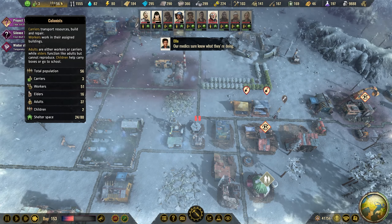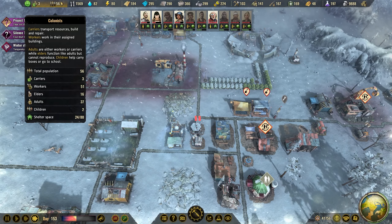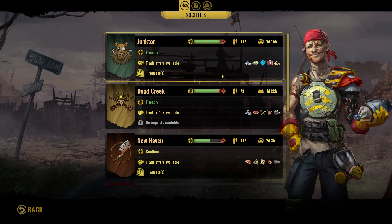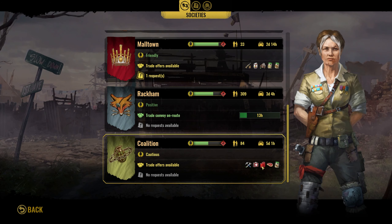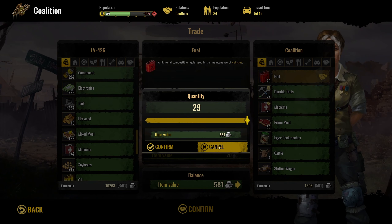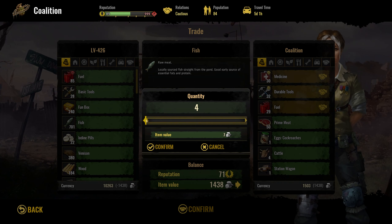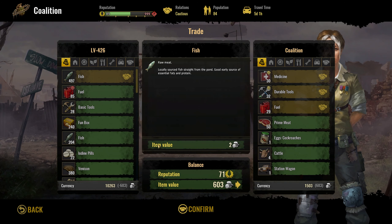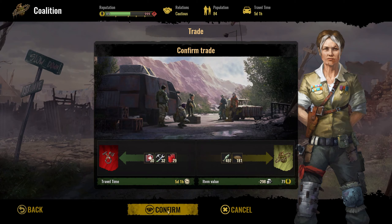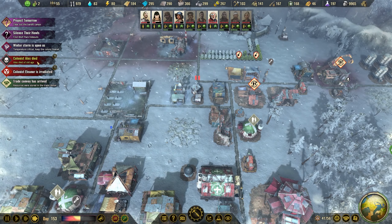We're down to 56 — it's going up a little bit and then folds back down. This between 50 and 65. Trade convoy arrived. We kind of need more fuel — let's trade some of that and go for some reputation as well. We have 500 and 180 meats. We're up to 10,000 gold now, so we're definitely making money. Poor Alex died of old age.